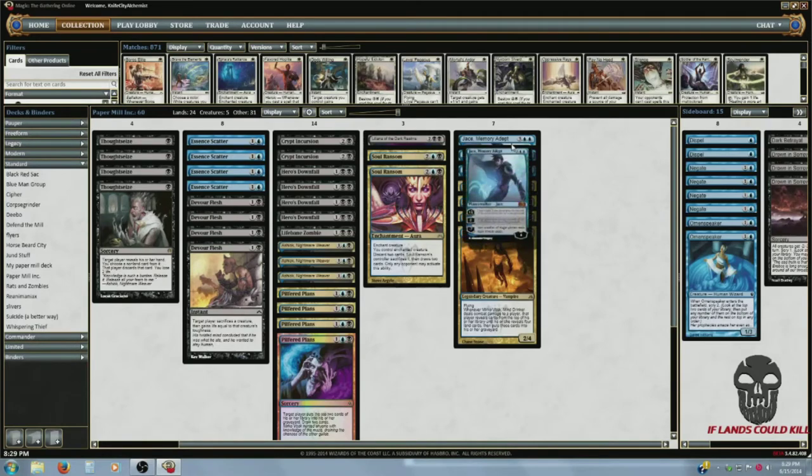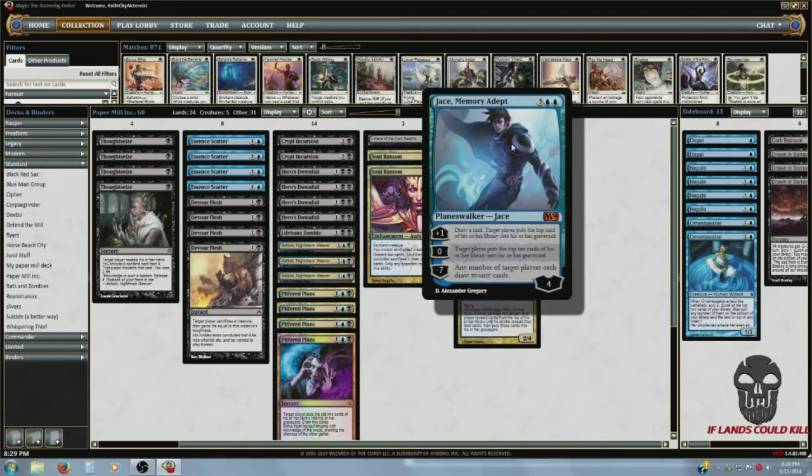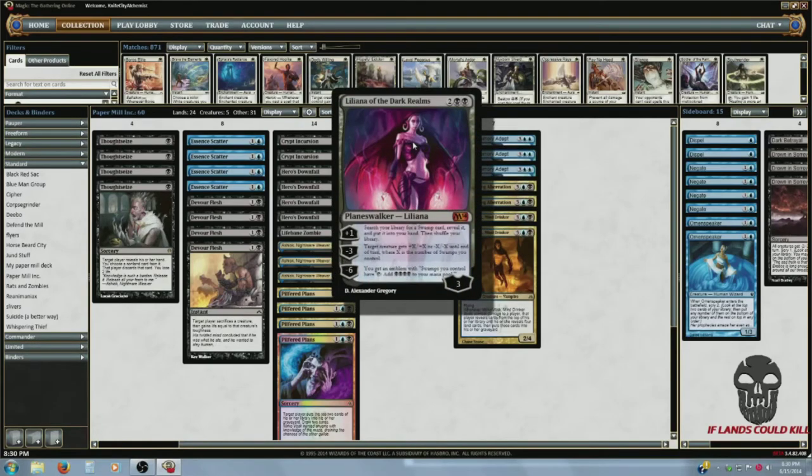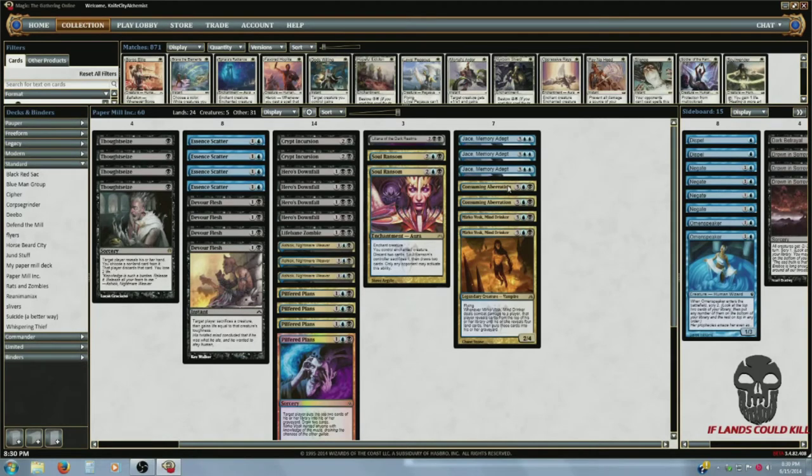Now for the game-closers — the five-drops. I got three Jace, Memory Adept. Unless I know I'm going to lose, 99% of the time I'm using his zero ability, which mills 10 cards, which is awesome. And once again people throw themselves at Jace instead of me, which saves my life — same with Liliana. If they want to take a turn off from attacking me to attack them, go right ahead.